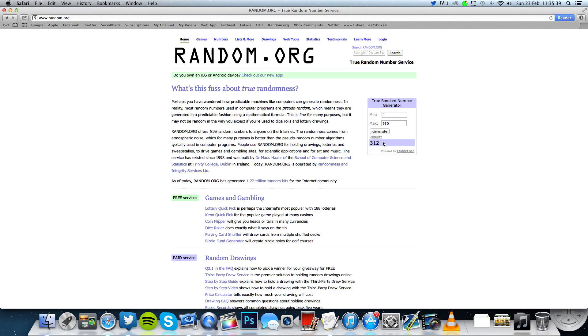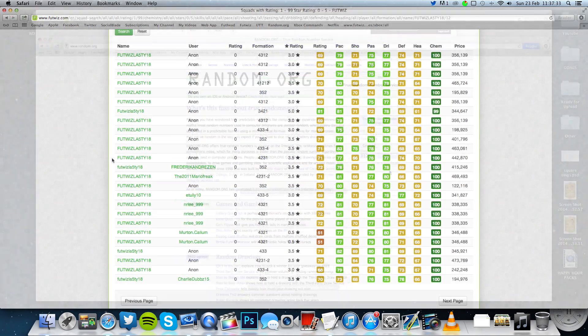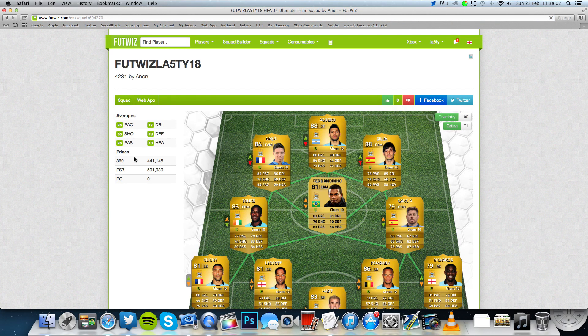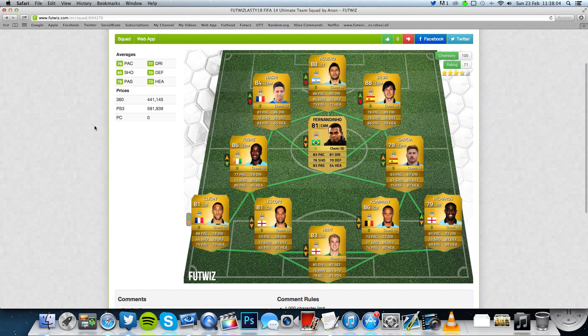Give me a minute to figure out which page that would be on. The first page is classed as page zero, so I've worked out we need to be on page 12. The first squad at the top of that page is number 300, so we count down to 312 — which is this squad right here. Fingers crossed it's a good one. We click on it — it's made by anonymous, and it's a Premier League squad.